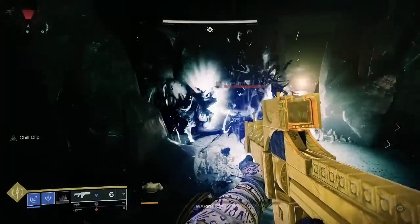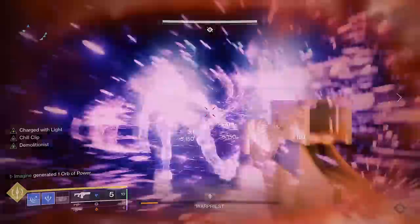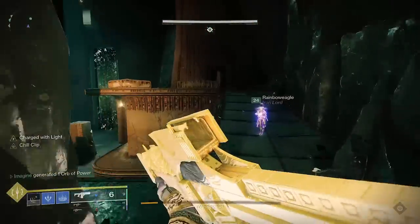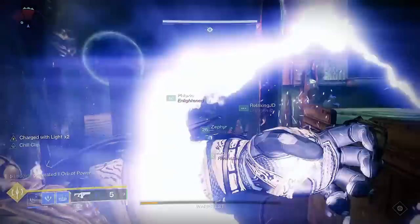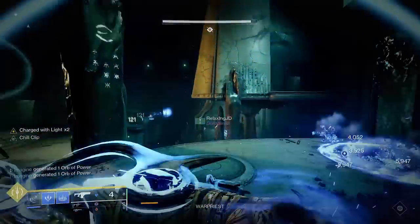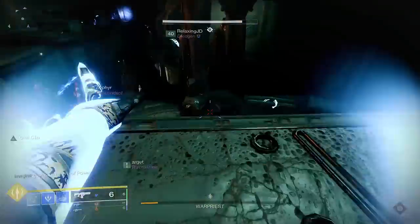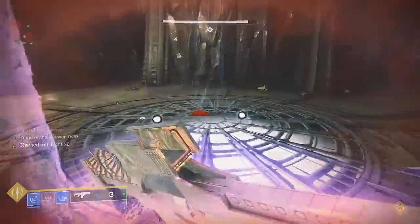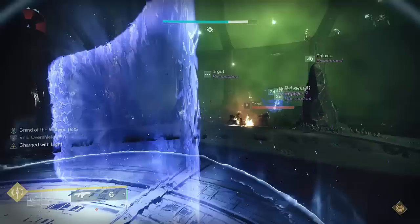That means we'll want one Quick Charge and four Firepower. The main loop is: upon killing two enemies with a fusion rifle or shotgun, you gain Charge with Light. Throwing a turret returns 60% of your grenade energy in exchange for that stack. However, we're still missing 40% of our grenade energy. This is where Demolitionist comes in. Demolitionist is a weapon perk that lets you gain grenade energy for killing enemies with the gun it's on, and fusion rifles grant around 20–25% energy per kill, and they work with Quick Charge.